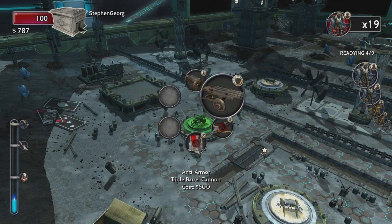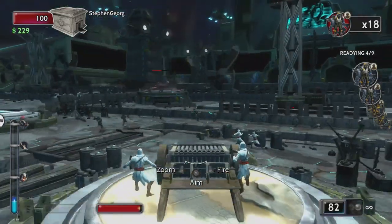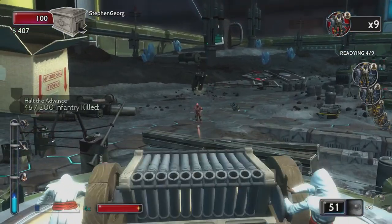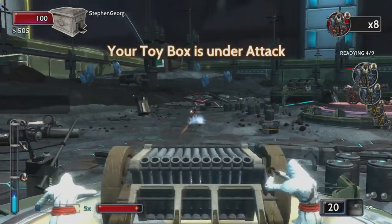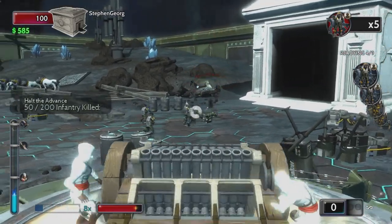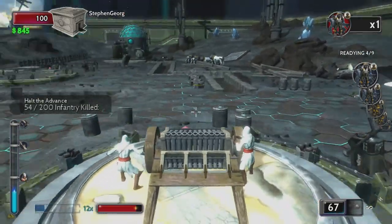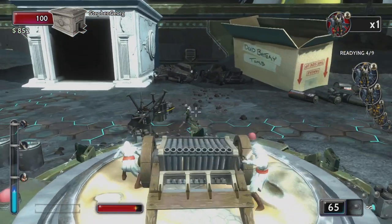Let's build a Triple Barrel Cannon. They are really coming! I think I might have just shot my own guy in the face. Close call bonus! I built the stupid turret over there on that side and that ended up not even being where they were coming from. They are really coming hard. Okay, did I take out the wave? Now I have.